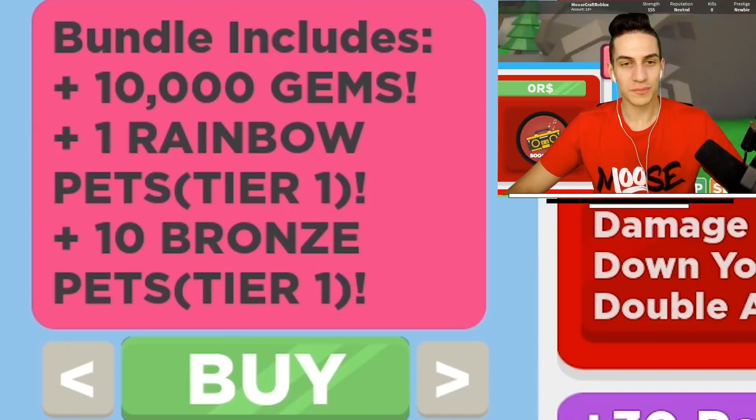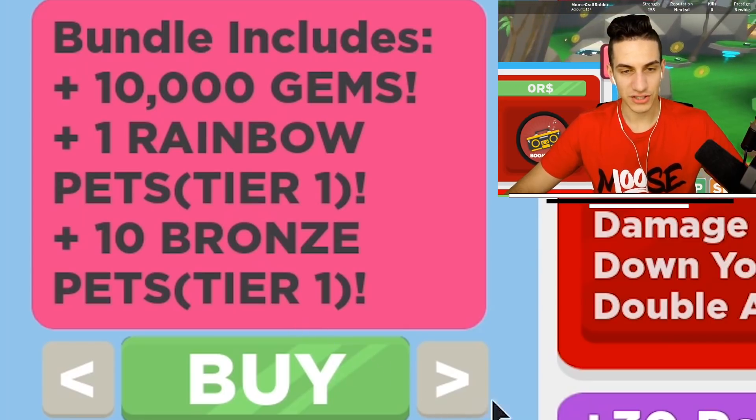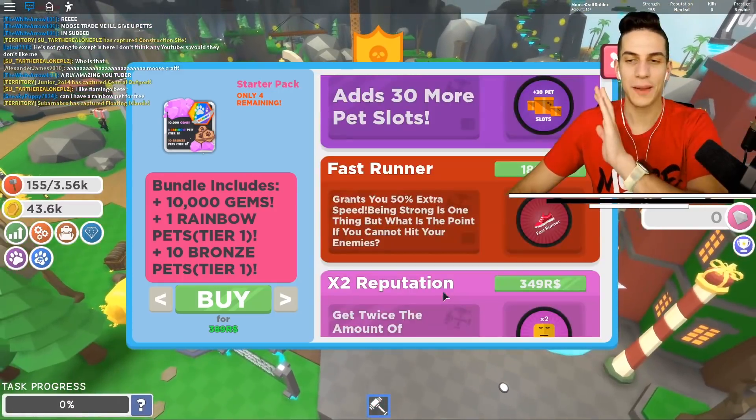There are upgrades available. The Startup Pack offers 10,000 gems, plus one rainbow pet, plus 10 bronze pet tiers — for 400 Robux. I'm okay, man.